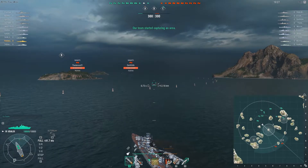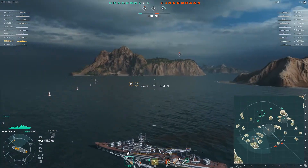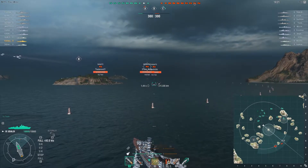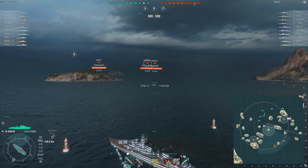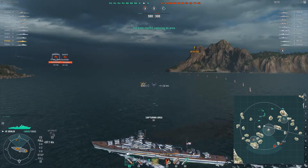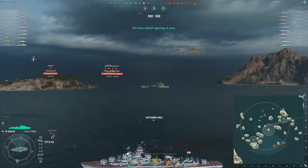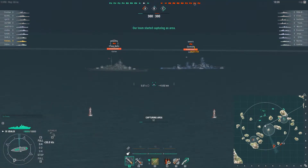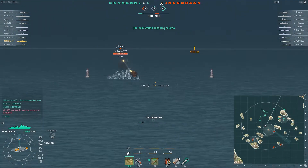I do have to be mindful about rushing into caps early since I don't have any US or Japanese blockers running out in front of me. There is definitely one Fletcher down there, and the other one is probably going to come into B, so I need to start positioning myself. And I am detected — I need to start running away. At eight kilometers distance, his concealment is probably around 5.8, so I might as well start shooting at the Bismarck.